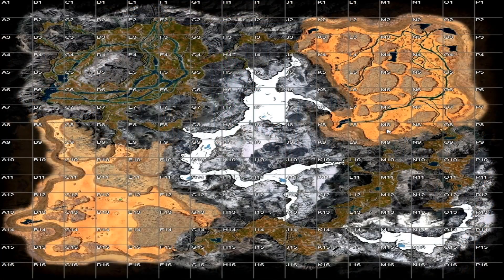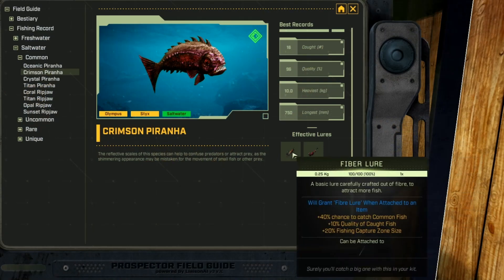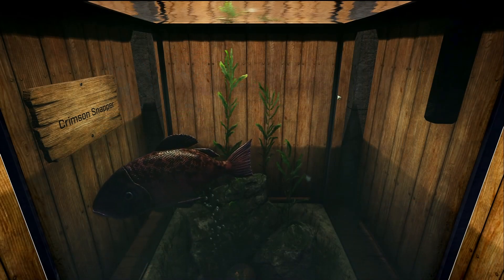Next we have the Crimson Piranha, and it is a saltwater common fish. On Olympus this fish can be caught in the Canyons biome — that counts for every lake as well. On Sticks it can only be found in Oasis around M12 and N13. You can use the fiber lure and the rotten meat lure to catch this fish.